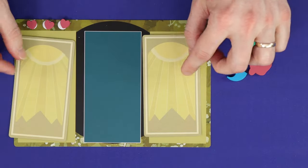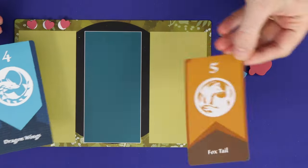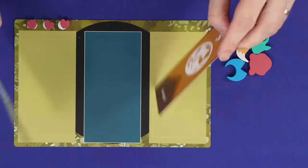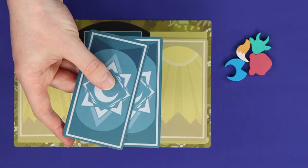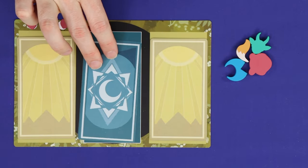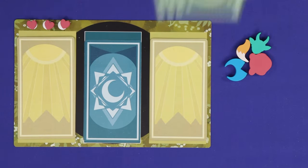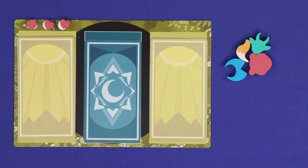Give each player three health points and one faction token for each of the four coloured factions. Each player is dealt two faction cards face down. Players may look at their own but should keep them secret from the other players. Shuffle the character cards and deal two to each player. Each player looks at the two they're dealt, chooses one to keep, and places it face down in the middle of their board. Deal each player three cards from the action cards deck. Choose a first player and you're ready to play.